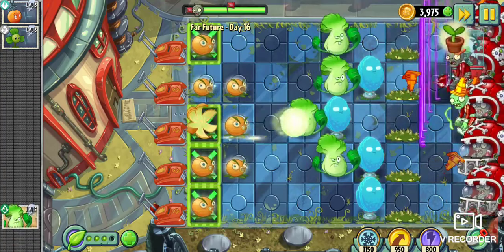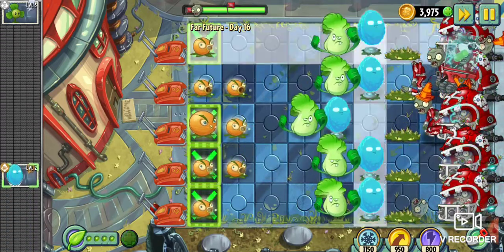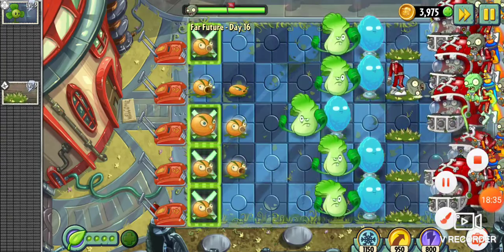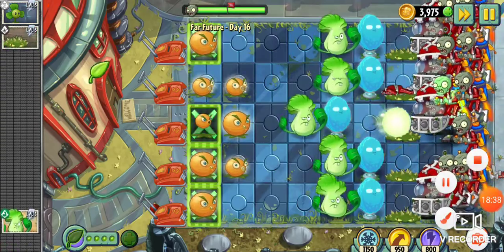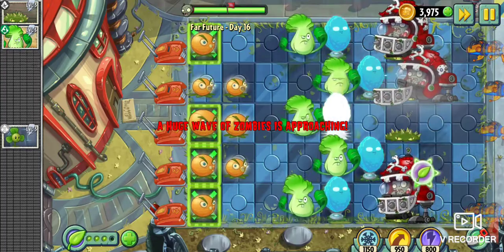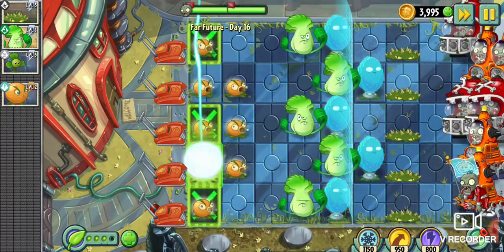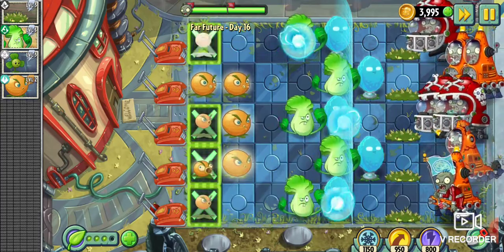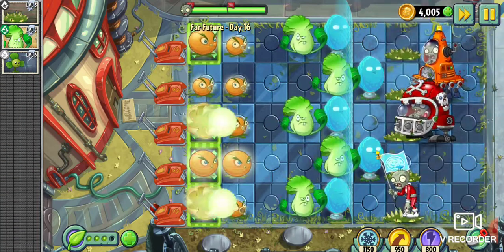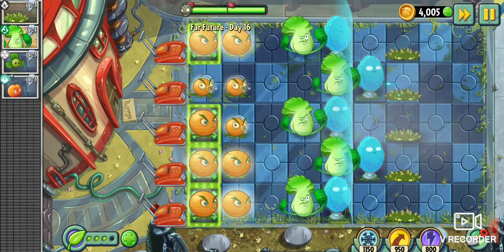We've got so many Citrons. Do we have another E.M. Peach? Yes, we do. Thank you. Shut them all down — that is what I'm talking about. There's our Infinite wall set up. Blover, blow them all away. I'd love to get an Infinite wall. Infinite wall going up. And now blast them away, Citrons. Take them all out. We have two full rows of Citrons — if that doesn't scream power, I don't know what does.